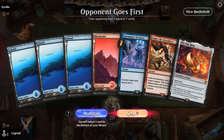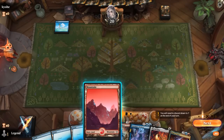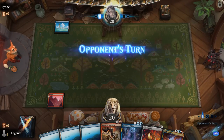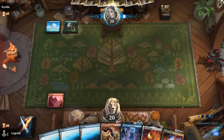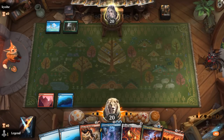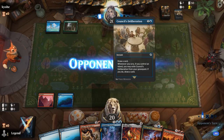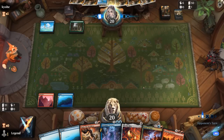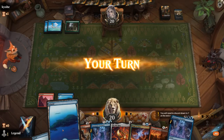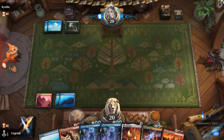We're on the draw with a fine hand — Smite into Trickery, and we've got our One Ring. Facing Blue-Green — could be a ramp deck. For now a Deliberation, so maybe elves to scry a bunch. We can draw two with Flame of Anor and picked up another Trickery.